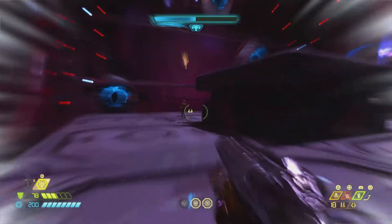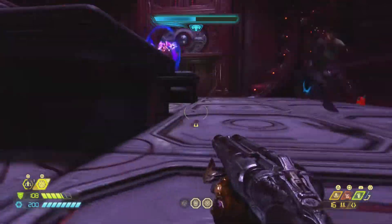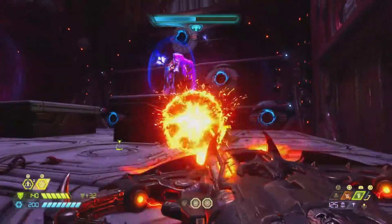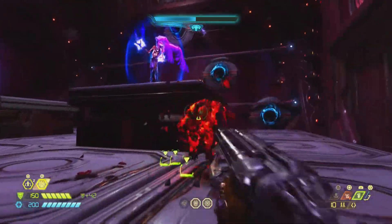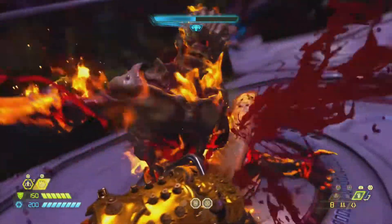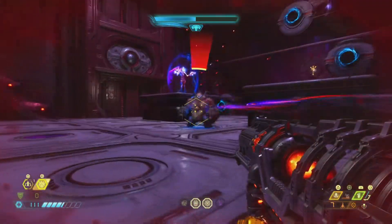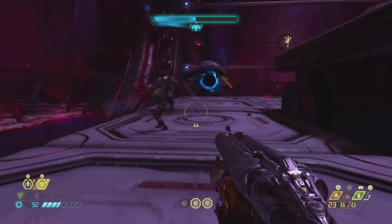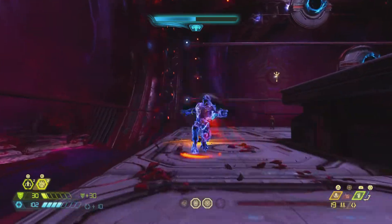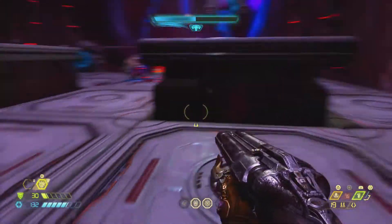Just hide behind this pillar. Don't let the Mancubus see you because that Mancubus will fuck you up. So just keep staying on top of your health and armor. Glory kill anything you gotta. Definitely use chainsaw, stay on top of rockets, because they're the pretty much only thing in this entire game — see right there? Almost 300 damage in one hit. Rockets are pretty much the only thing that hasn't been absolutely nerfed into the ground when fighting spirits.